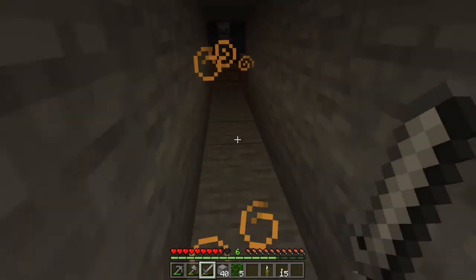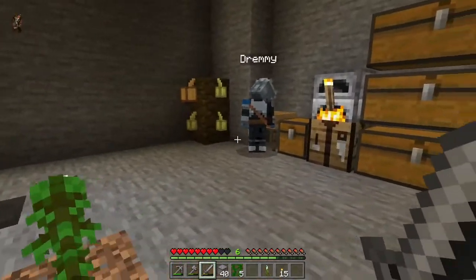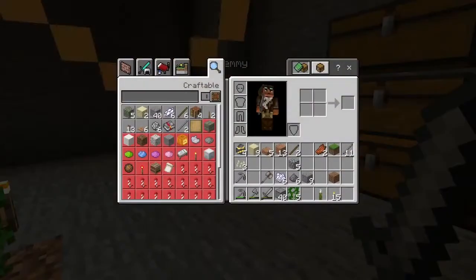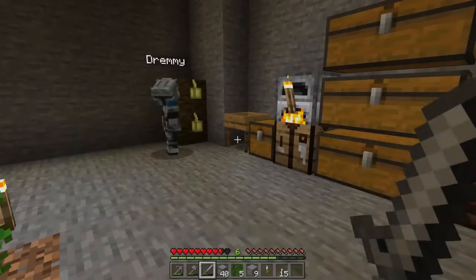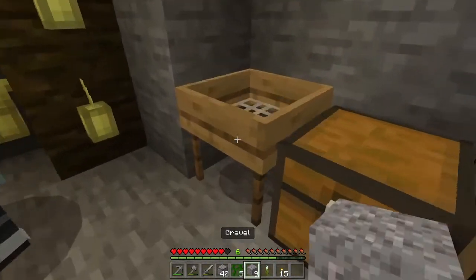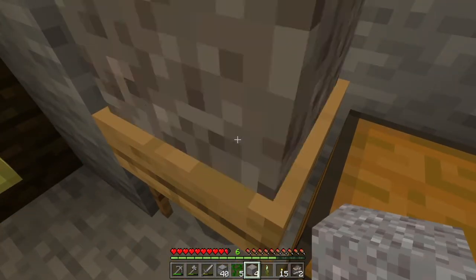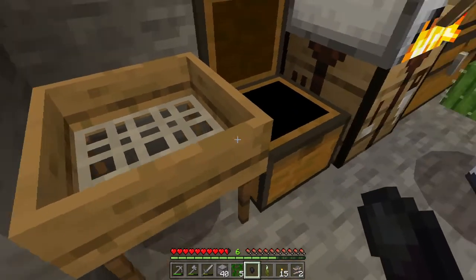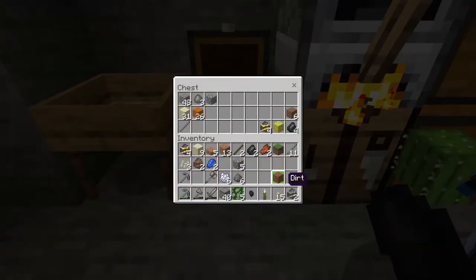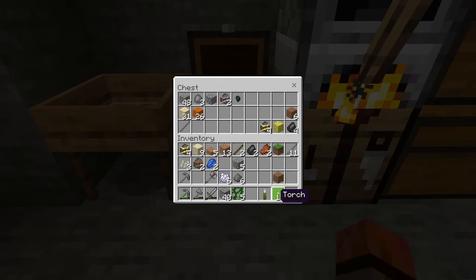Sand gives you prismarine stuff. Did we do gravel? What's gravel get? Is that iron? Yeah, gravel gives the good stuff. You do that, get the iron, and then go up to the iron mesh.